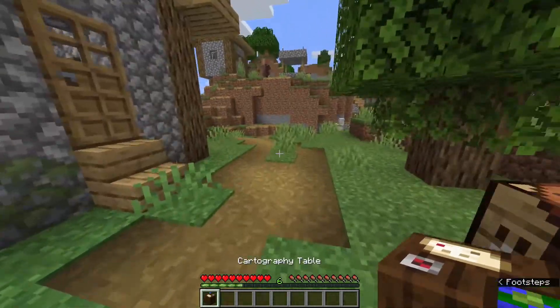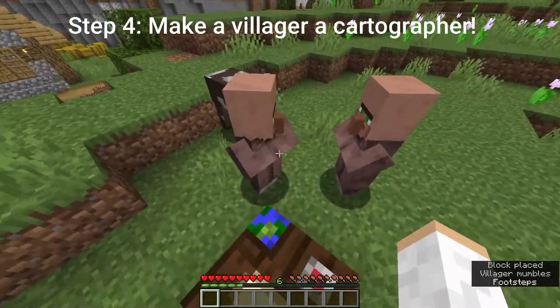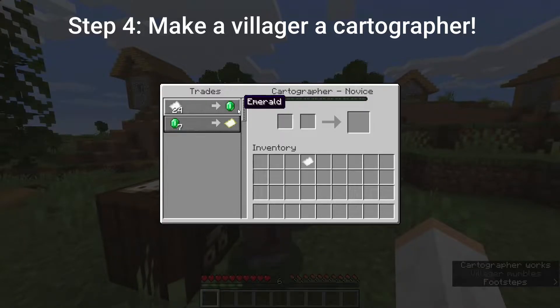Now using this cartography table, we're going to walk up to a villager and place it. One of these dudes should become a cartographer. There we go — he's the cartographer.